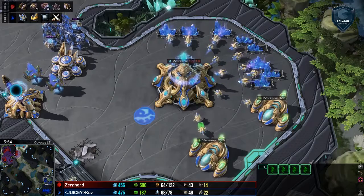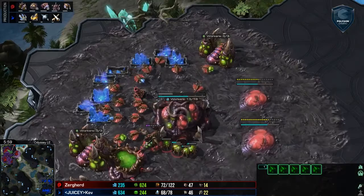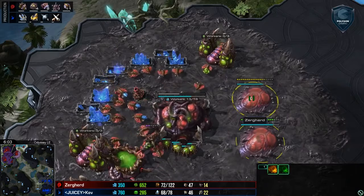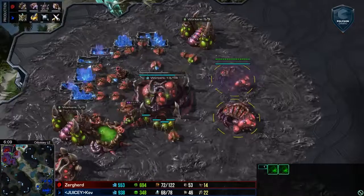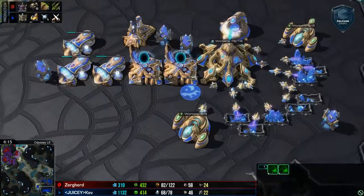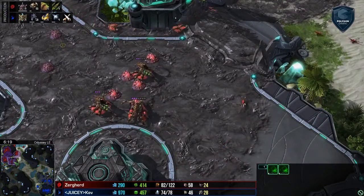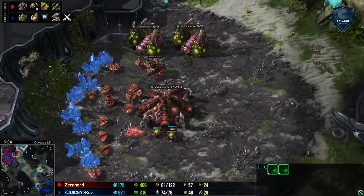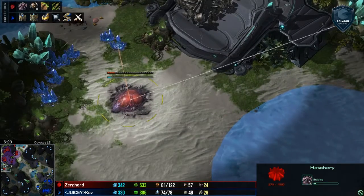We've got three gas — two of them just completed and one additional one in production. It looks like we'll see some kind of Muta play. I wouldn't expect Hydras off three bases with all six gas taken. I'm not sure Mutas are the right choice here though — there's a lot of gateways. He's got the 1-1 upgrades coming for ranged. Fourth base now taken for Zergherd.